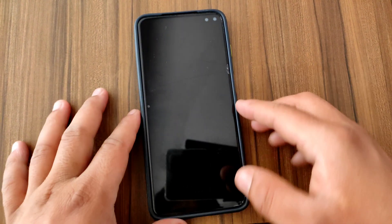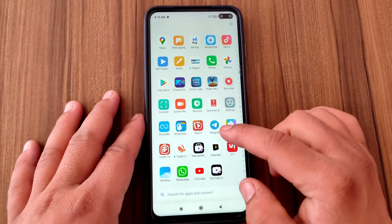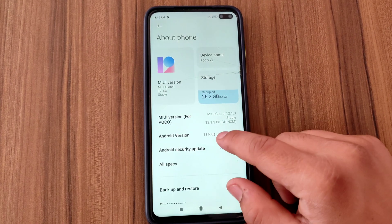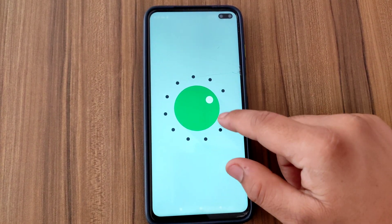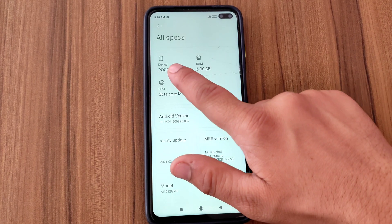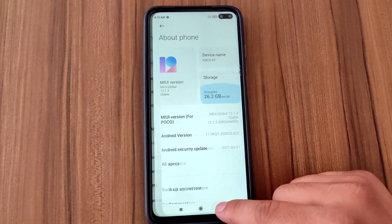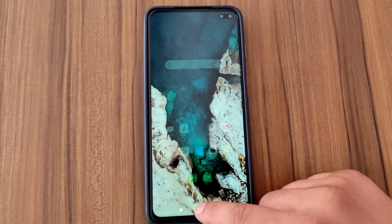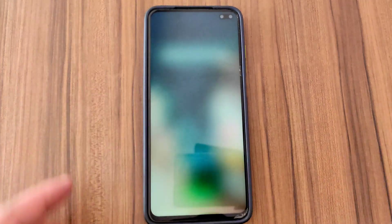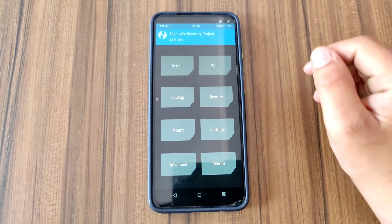Here is my Poco X2 and I'm gonna install crDroid custom ROM on this device. Let me show you the current Android version — as you can see, this device is running on Android 11 with MIUI version 12.1.3. Now I'm gonna power up the device and boot into recovery mode by pressing volume up and power key simultaneously. To install a custom ROM, a custom recovery must be installed; if you don't know how, check the card.